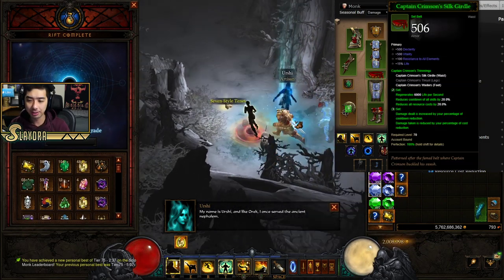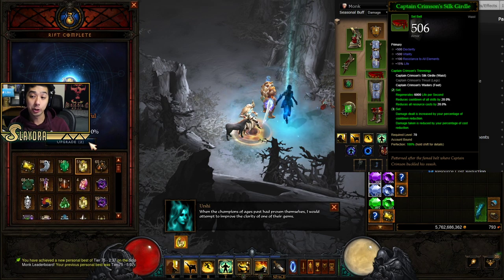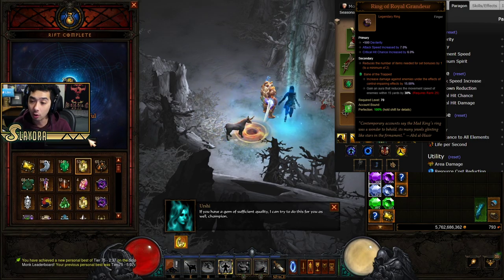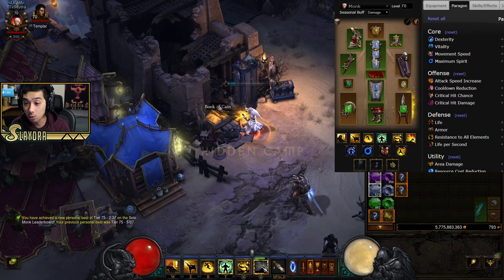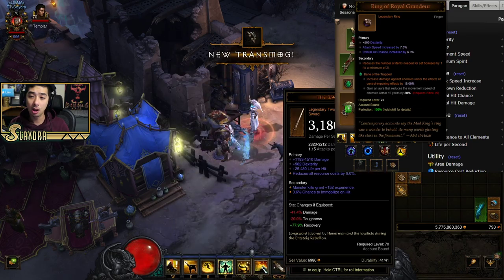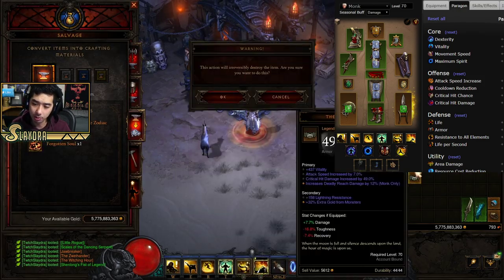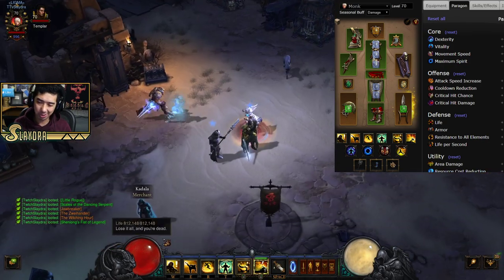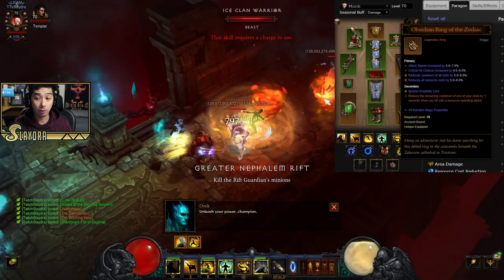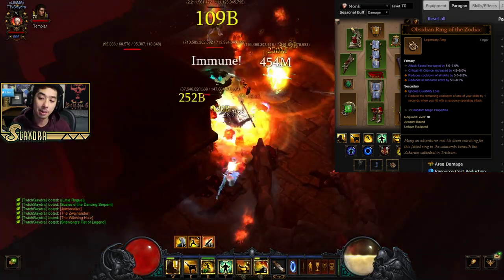We're also running the Captain's Set to give us extra resource cost reduction, because this build is very, very hungry for resource. We're running the 2-piece Captain's, and because we're running the 5-piece Sun Wuko, that requires us to run the Royal Ring of Grandeur — that's going to activate the bonus for both the Captain's Set and the Sun Wuko set. We're also running Unity and the Obsidian Ring of the Zodiac. Any combination of Royal Ring of Grandeur, Unity, Obsidian Ring of the Zodiac, and Convention of Elements is ideal. Convention of Elements is usually better in the cube because you get that bonus 200% every single time.